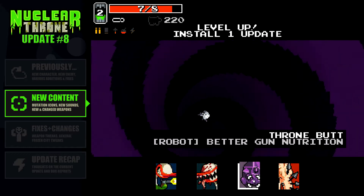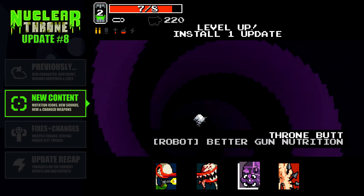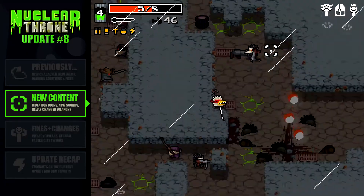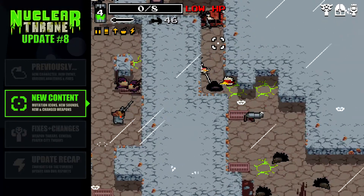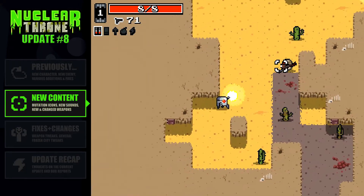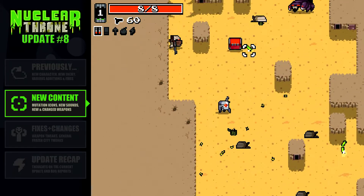Also added: when you hover over the throne butt mutation, it now tells you exactly what that entails for your character. For example, if you choose Chicken, her throne butt mutation means her rate of fire is no longer affected during slowdown time, and now the tooltip tells you that. So if you're new to the game, that's a very nice addition because you know exactly what's going on and you can better plan. It's always nice to keep the player informed as much as possible.